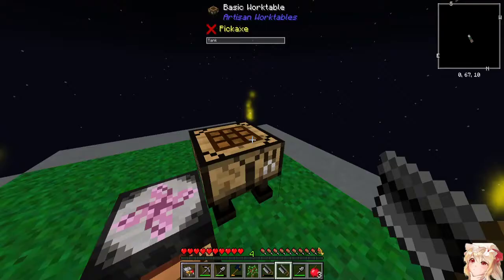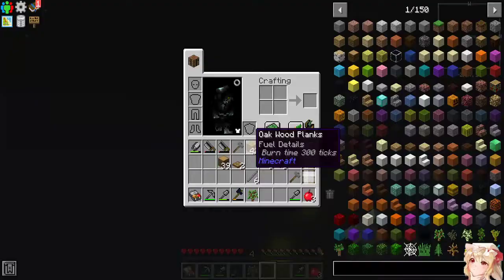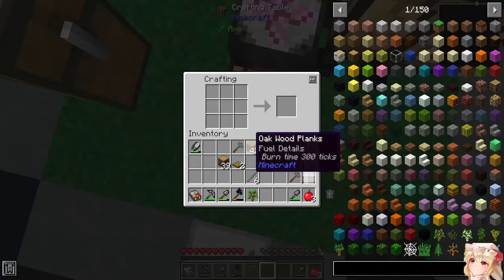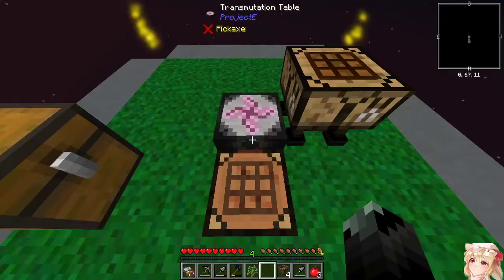There's two more of them — you can honestly go to the void, you're useless. That should be enough wood — hopefully. Yeets, yeets, and yeets! What was that I was making again? I already forgot. Now we just need some more sticks. There we go, that should be more than plenty.